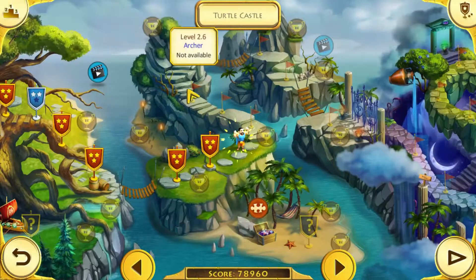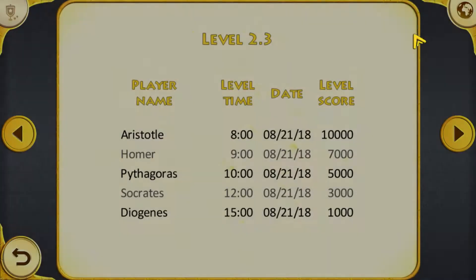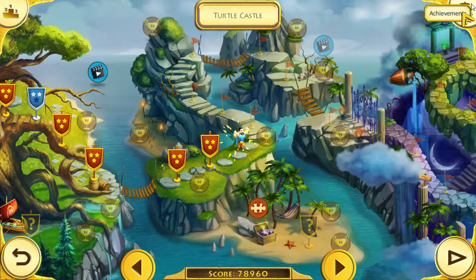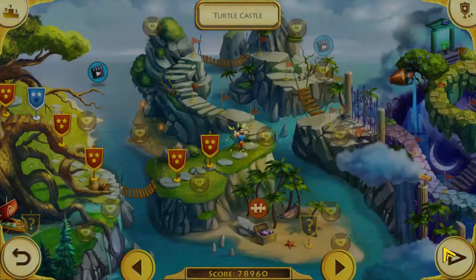In the profile section there are leaderboards — not very useful but it's there. There's also a total score section which doesn't seem connected to the internet, but you can compare your score to some pre-made numbers. Achievements open a separate page where you can do various challenges. There's also a turtle castle section where you add elements after beating levels on three stars, so it's mainly for completionists.